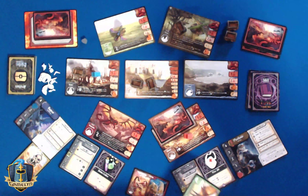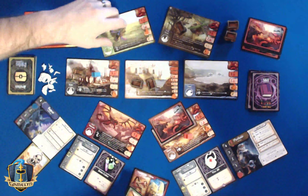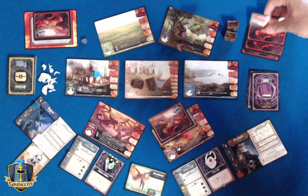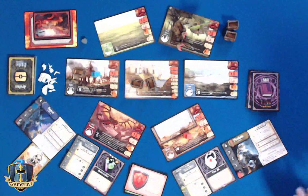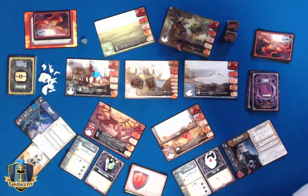The pterodactyl flew in from this direction, clipped you on his way in, then hit the planes — and that hit moves the manticore over to the forest. He got you good. We also didn't shuffle some cards in — that's our bad, but we'll just go ahead and add them in now. Keep calm and carry on.